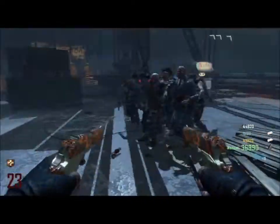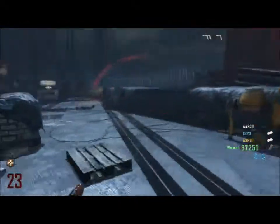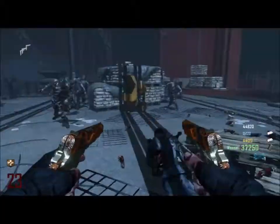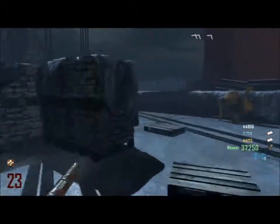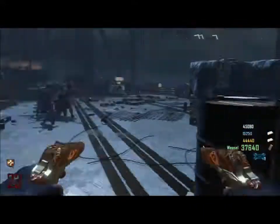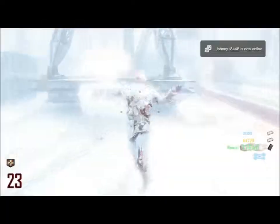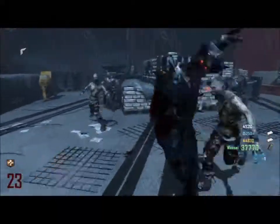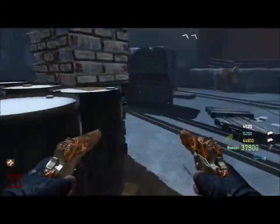I'm running trains here at the bridge, and I'm going to use the golden spork to take out this whole train and more. I'm doing this imagining you're out of ammo, out of grenades, out of everything. In Mob of the Dead you have the upgraded hell's retriever and the golden spork — you pretty much don't even need to use ammo.